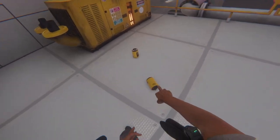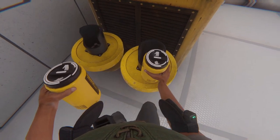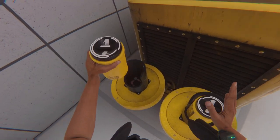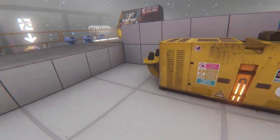You're going to want to come up top and there's going to be two batteries up here. You're going to grab them and place them in here. You'll hear them click in like so — and that will start up the generator.